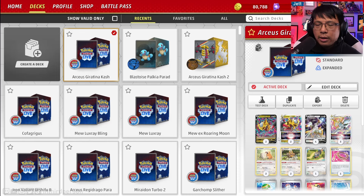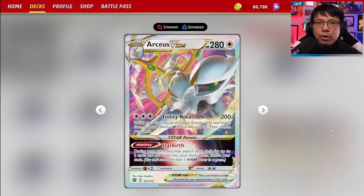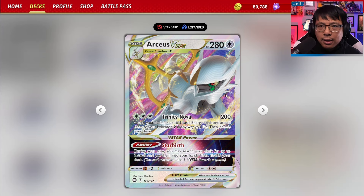We all know Arceus for what it does — 280 HP. It's got the Trinity Nova attack, which lets you do 200 damage and accelerate three basic energy to your Pokemon V in any way you like. With a Double Turbo Energy the attack does 180, which is still enough to two-shot pretty much anything in the game.